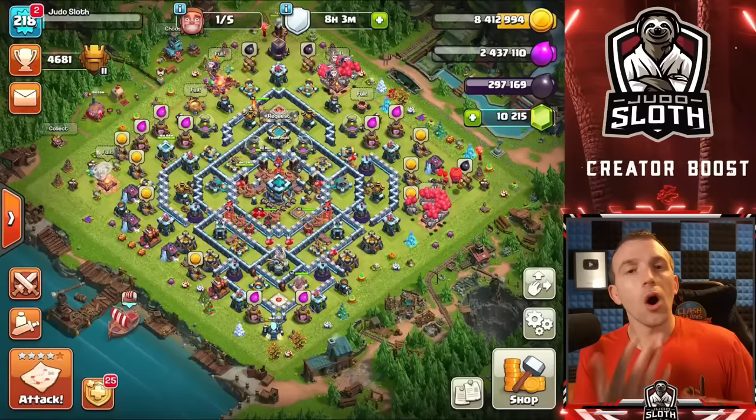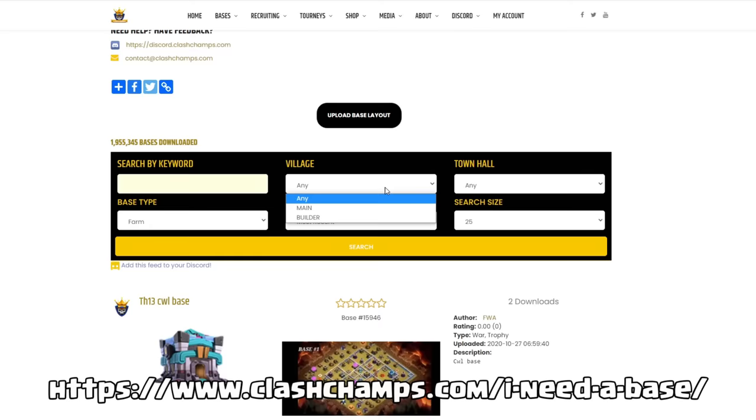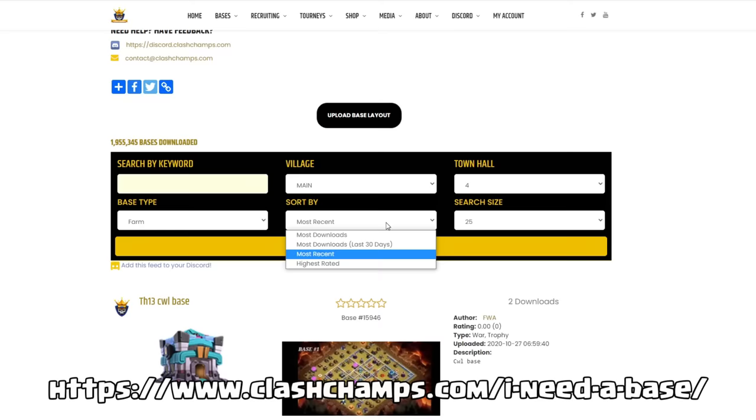On that subject, you do need a base layout which will protect your loot. I have included in the video description a base link from Town Hall 4 through Town Hall 13 — Town Hall 4 being the first level that you can copy base links — so that you have a good farming base. I went to my friends over at Clash Champs and found a farming base that was highly recommended and that I think looked effective for each Town Hall level. If you don't have a farming base, feel free to go into the video description, click the link, it will take you into Clash of Clans and copy it for you to use.